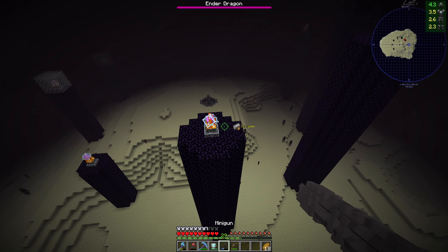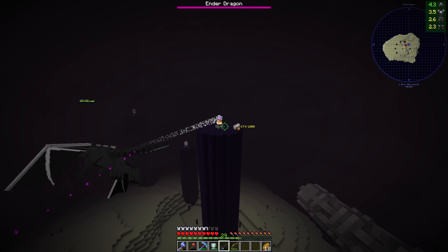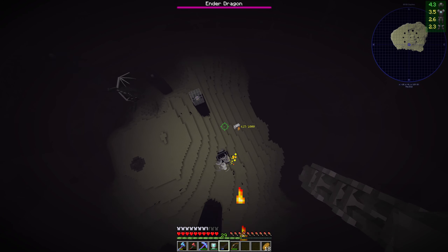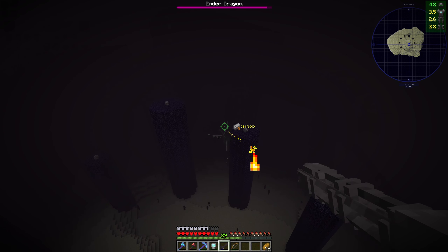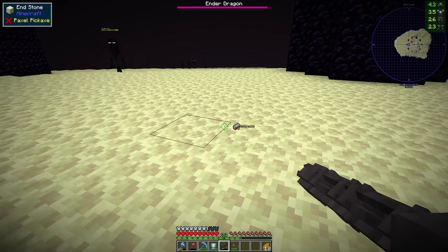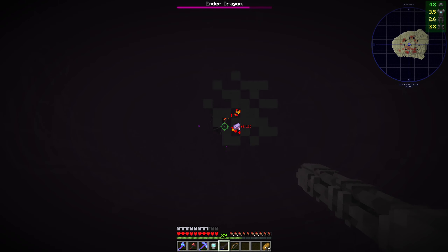There's the dragon. I can really easily take all the end crystals out with this minigun. Look at the speed of this — this is efficient. Nothing left for him. I want to try the explosive arrows — there we go. That's doing some damage to him.